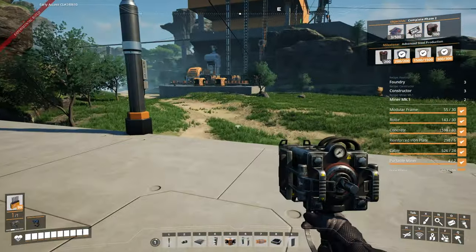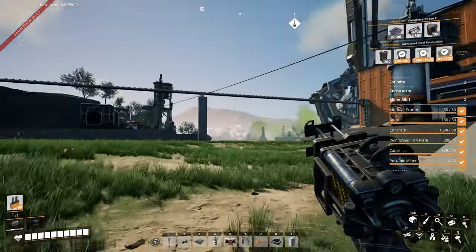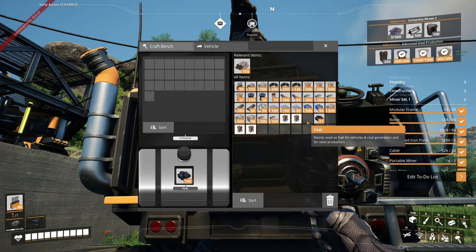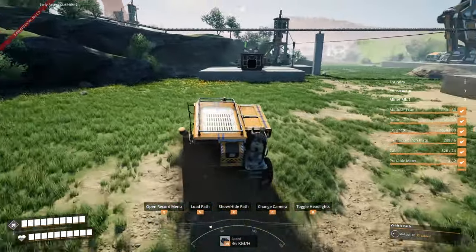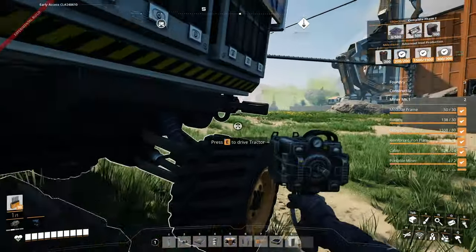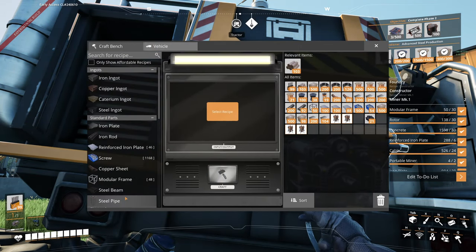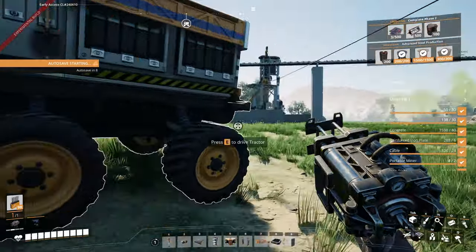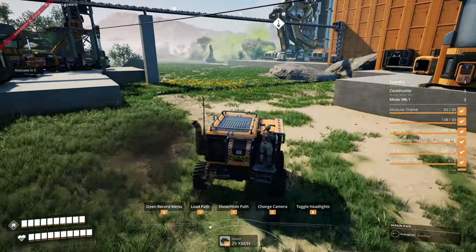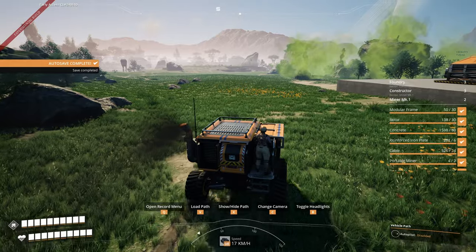And now let me show you guys the tractor. This thing is so cute. Let me put some fuel in it - coal, we'll use coal to power it because why not? And you can just drive around with it. Very adorable. Also, it holds quite a bit of space and it also has a crafting bench attached to it. So basically it's a mobile crafting bench that has a pretty large inventory - I think it's 25 slots. Anyway, let us drive down south here and we're going to be heading down to where the coal and the iron are.